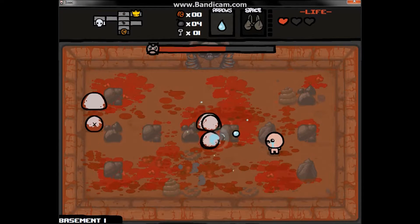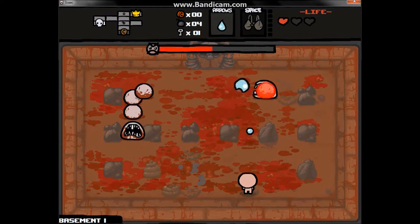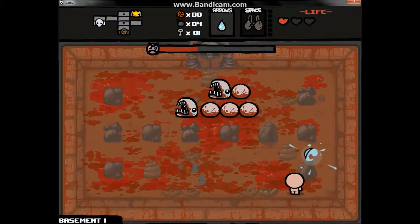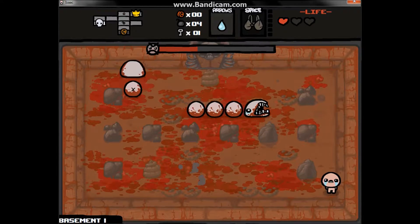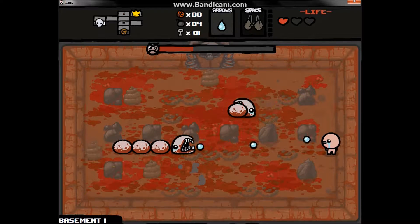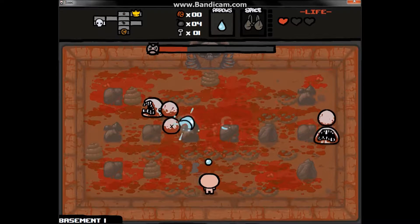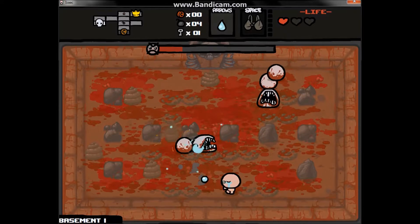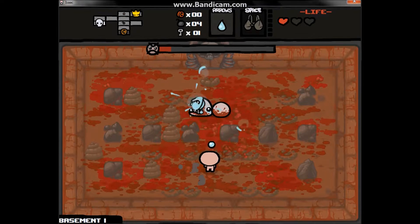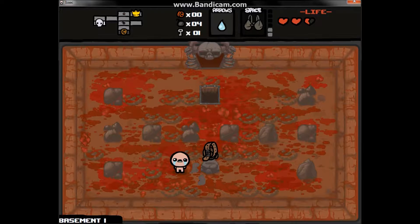I can't see anything — I'm probably going to die here, which is really sad because this is the first floor. There are like six floors until you beat the game. Oh my god, my cat — just the perfect time for her to interrupt. Each floor also has a boss, and you have to fight that boss to go to the next floor.